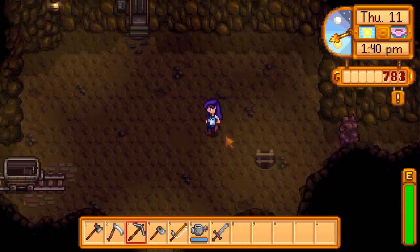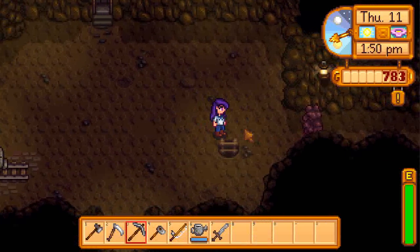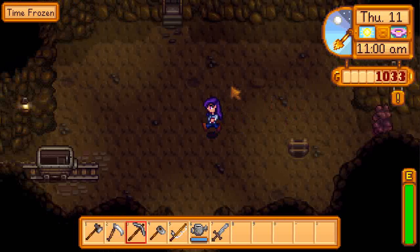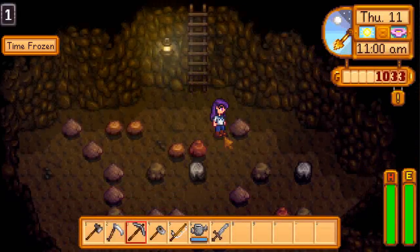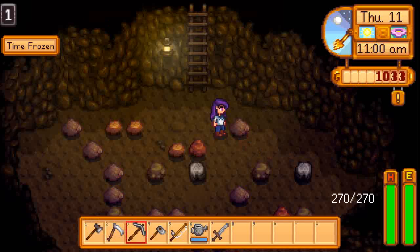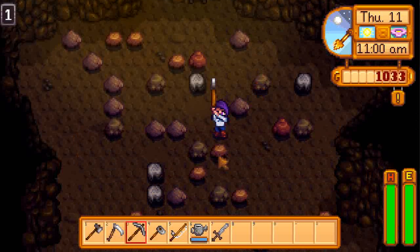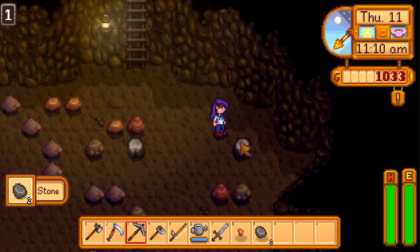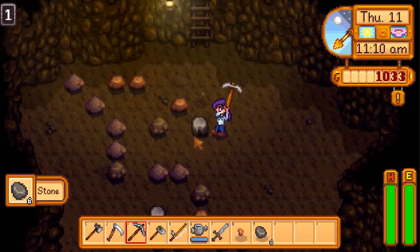This is the mines. I can't use the elevator till we get there — we can't use that, remember. Well, we'll go exploring the mines. Okay guys, let's go. Sorry, I had to pause and come back again. Alright, level one. Better turn my time back on because I've frozen the time. Now we've got to find the stairs to actually go down to the next level.